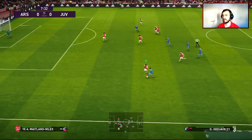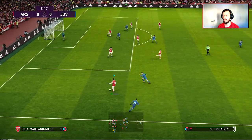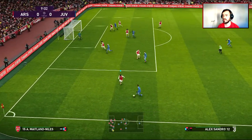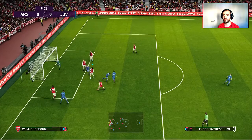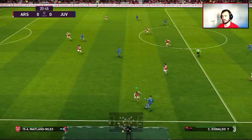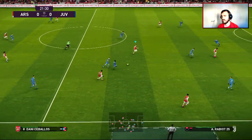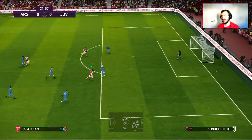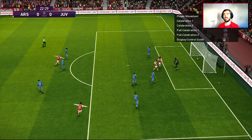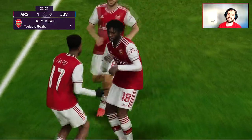Juventus on the attack — we've got our defenders coming back here. You've got to be a bit stronger than that. Come on, let's hit them now. That was a rubbish pass — they better not score from this. Well done, Ainsley Maitland-Niles. Into Ceballos, Keane make a run — yes, finishes! That was lucky. And Moise Keane scores against his ex-team — well, technically his ex-ex-team, before Juventus.